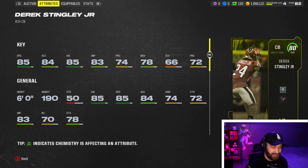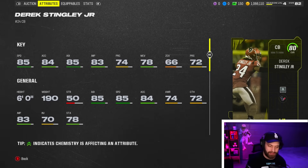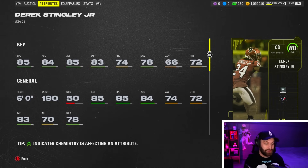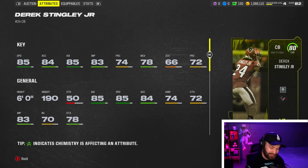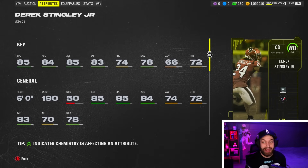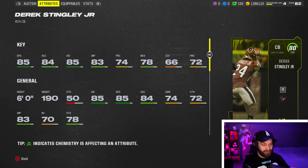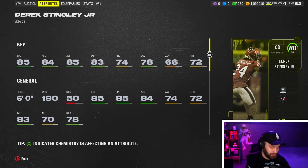Stingley does have low zone coverage, but for any man player you could definitely throw this guy out there. With the low zone I would probably only play him in a flat route. I currently use him as a blitzer in dollar defense. Because of his really good speed he could even fit into pretty good teams. Stingley is a guy that everybody should have, especially since the corner and wide receiver markets are absolutely ridiculous right now.